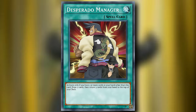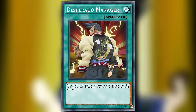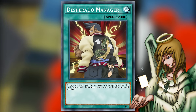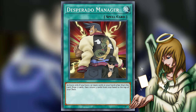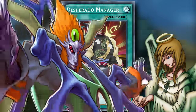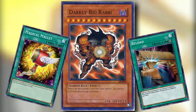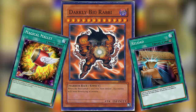Desperado Manager is a normal spell card that can only be activated if you have one or more cards in your hand other than this card. Draw two cards then return three cards from your hand to the top of your deck. It's a weirdly conditional somewhat-counterpart to Graceful Charity. I can't even decide if it's good or bad — putting three cards back to the top of your deck isn't something that duelists are clamoring for unless you're playing exactly Infernity. Cards like Reload or Magical Mallet, which Chaz also played, just feel like better options to accomplish the same goal.